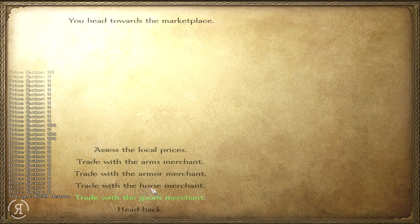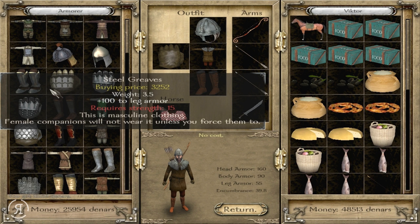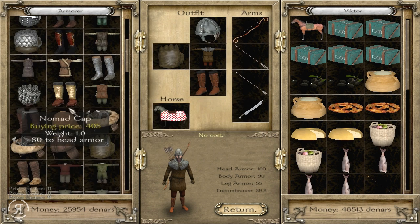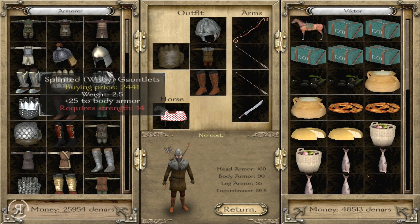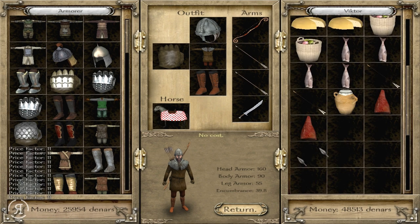We now have 48,000 dinars, so I suppose we could buy some good armor. I'd really like some good body armor. But it requires much larger strength values than I have at the moment, so we won't be wearing that for quite some time. A new addition to Blood and Steel version 1.6 is the note that says 'this is masculine clothing — female companions will not wear it unless you force them to.' I suppose that will make them look more manly, but unless it reduces their morale or relation with us, I'm not too bothered.